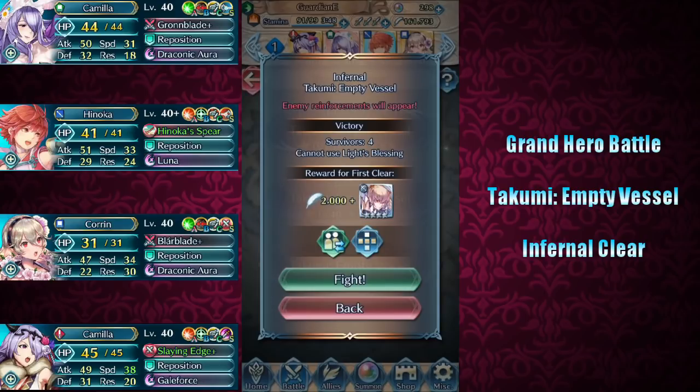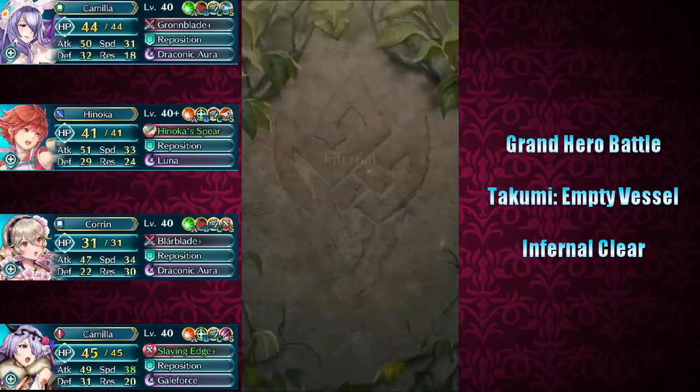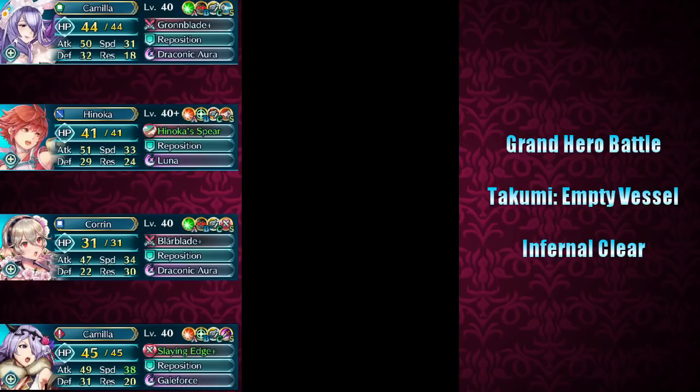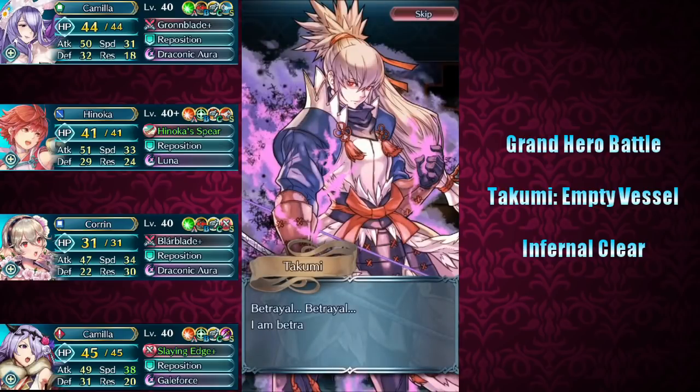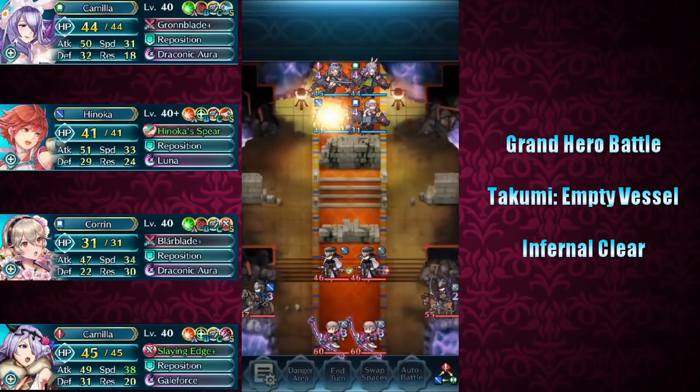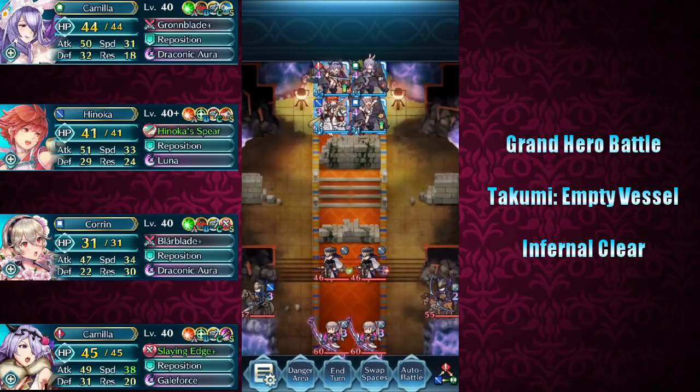First up, you can make note immediately that enemy reinforcements will be appearing. This one is pretty brutal for flyers generally. There are a couple of things to note — there are definitely going to be reinforcements, which is never a good sign.